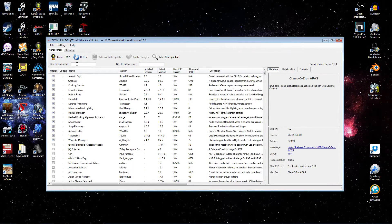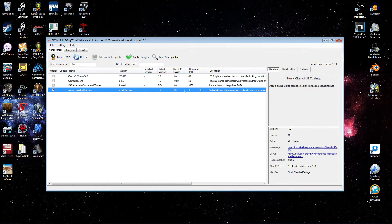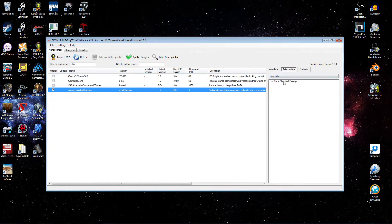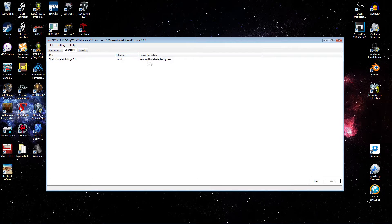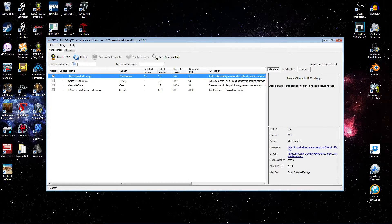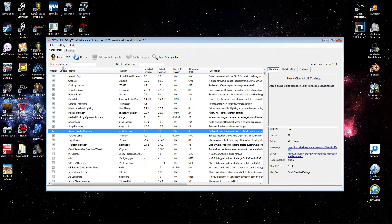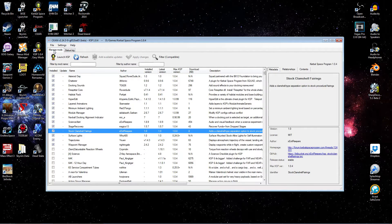All right, so let's start by doing a quick search for 'clamshell' and there you can see Stock Clamshell Fairings. Let's check relationships — I don't expect anything here, but we'll have a look. It doesn't conflict with anything. So let's go ahead and apply that and install. Beautiful. And we're good to go — let's try it out in game.